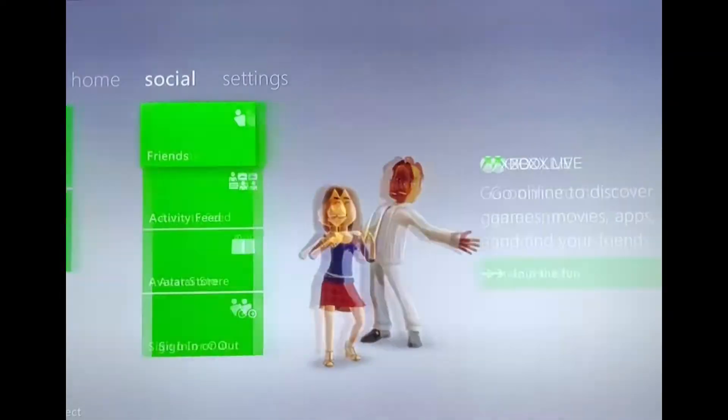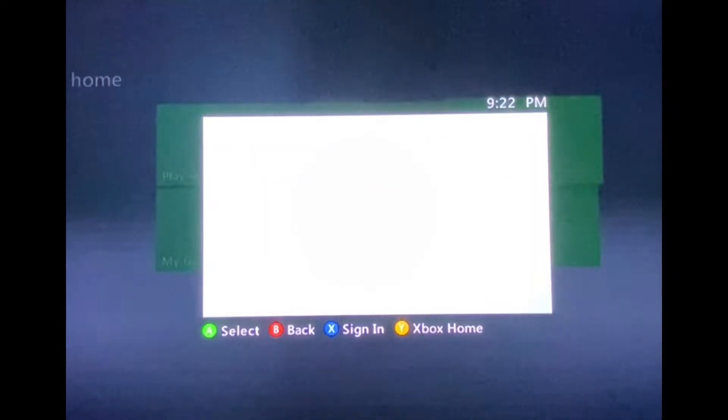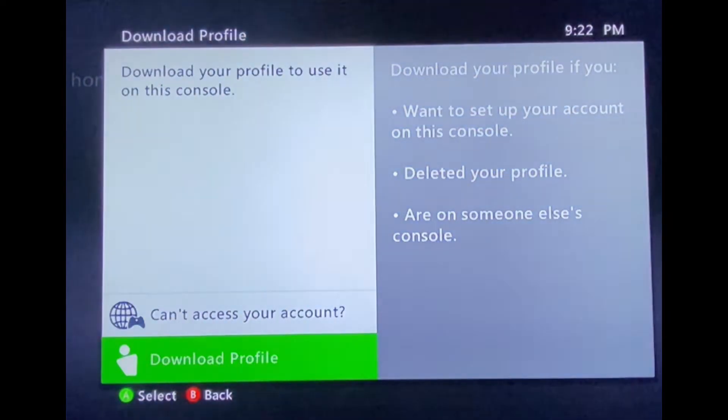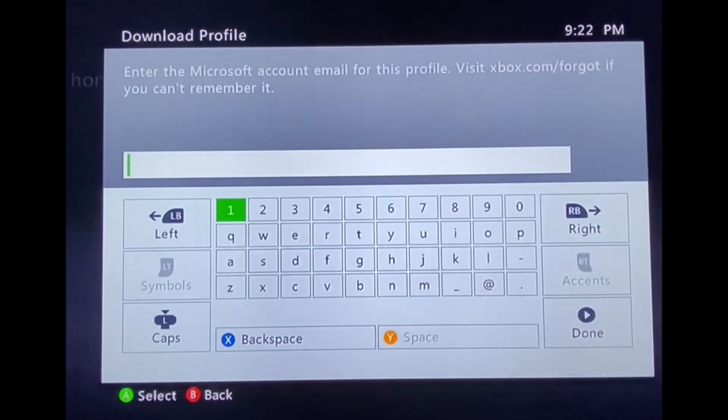What we're going to do is go to 'Download a Profile.' You want to make an account on xbox.com using an email and password. Once you have created an account on xbox.com, go to 'Download a Profile' and enter your email address and password.